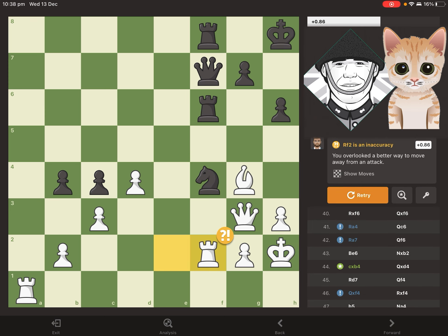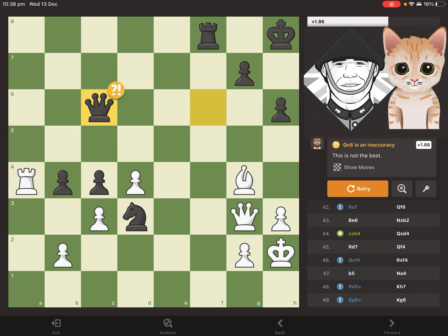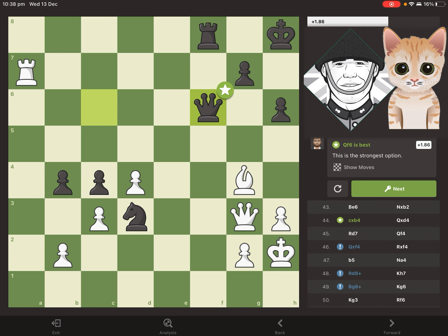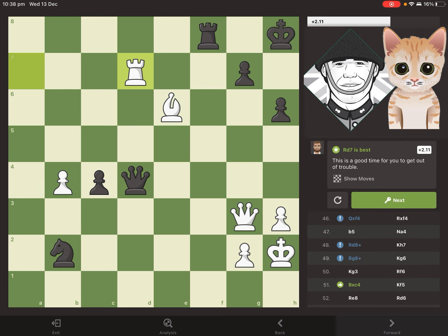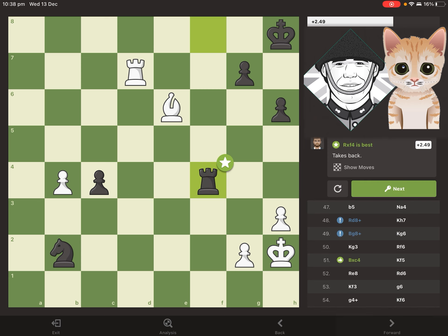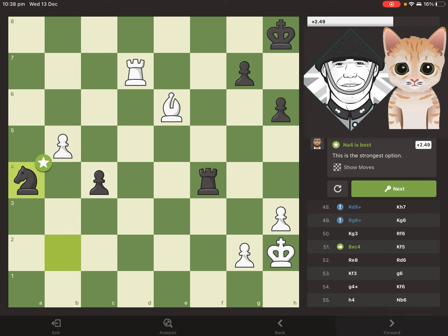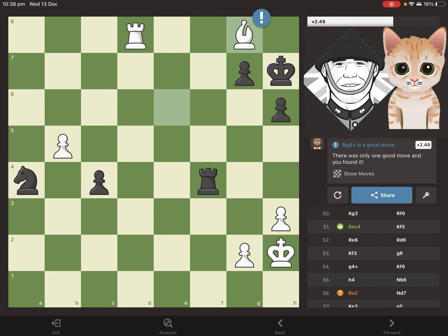We have a bit of pawn tension in the c-file as well, then a trade of rooks. Magnus tries to pressure various points of Middens's position, we have some pawn captures, and then another forced trade of queens. We see Magnus has a pawn rolling down the board once again, which seems to be becoming a common theme of these episodes.